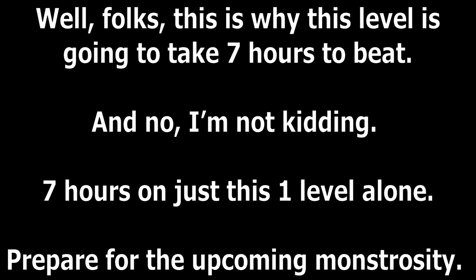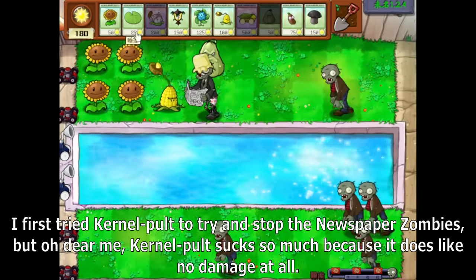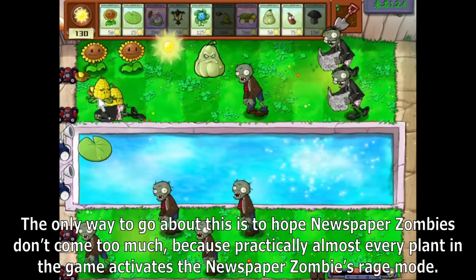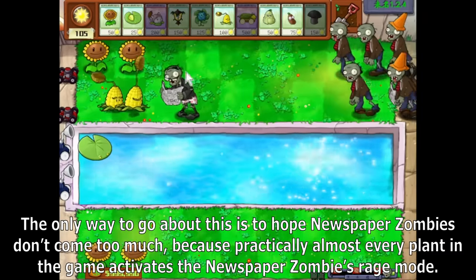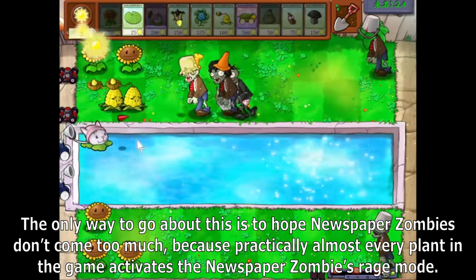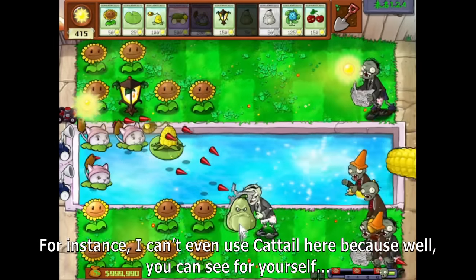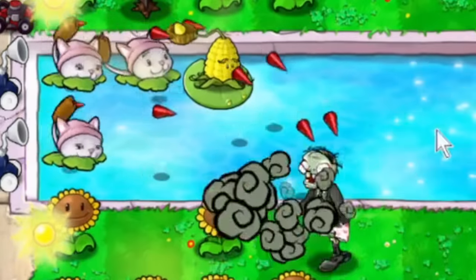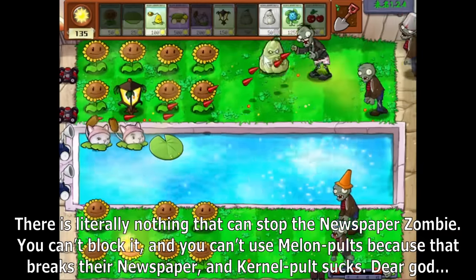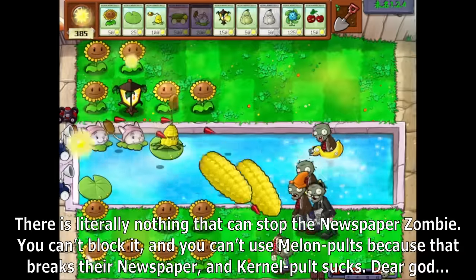I first tried Kernel Pult to try and stop the newspaper zombies, but Kernel Pult sucks because it does like no damage at all. The only way to go about this is to hope newspaper zombies don't come too much, because practically almost every plant in the game activates the newspaper zombie's rage mode. I can't even use Cattail here. There's literally nothing that can stop newspaper zombie — you can't block it, you can't use Melon Pult because that breaks the newspaper, and Kernel Pult sucks.